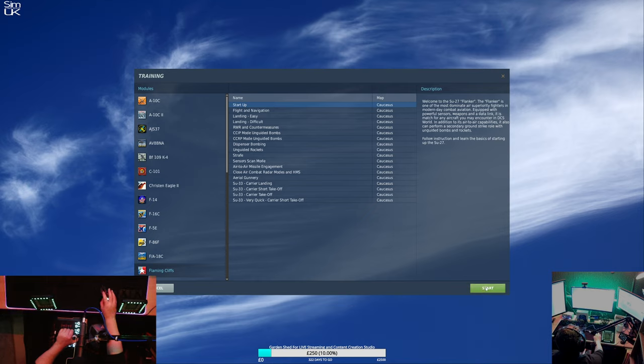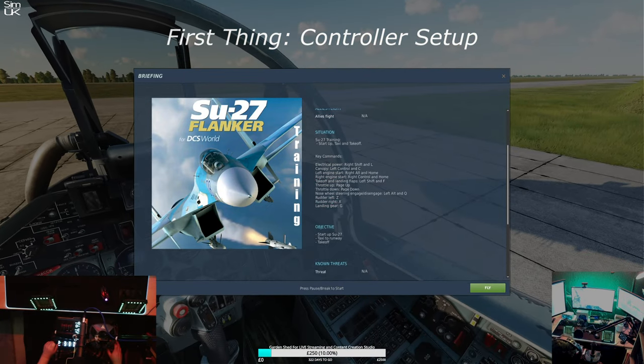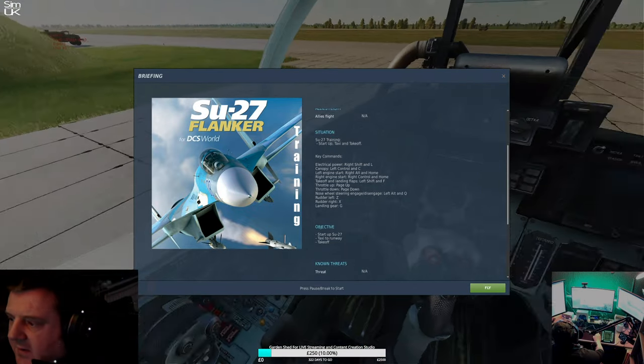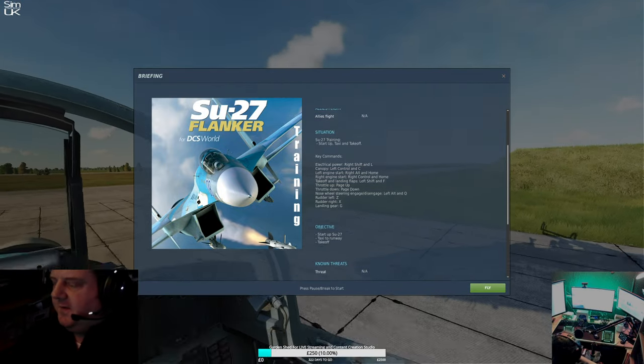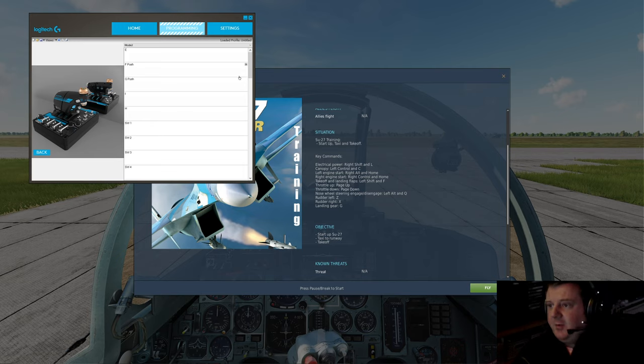We'll start there and build ourselves up. Pretty cool that we'll show you the key commands first, because that way you can just copy them. Let's start up IX 56 software. It sounds like we're going to put most of this on here, so Mode 2 — it's going to be my takeoff and taxi controls.